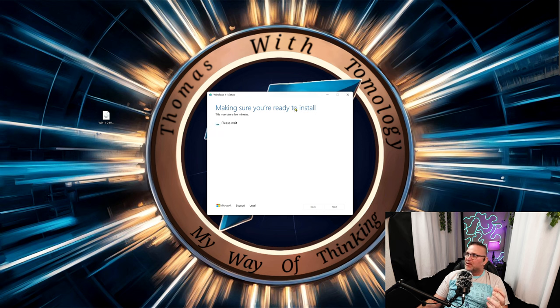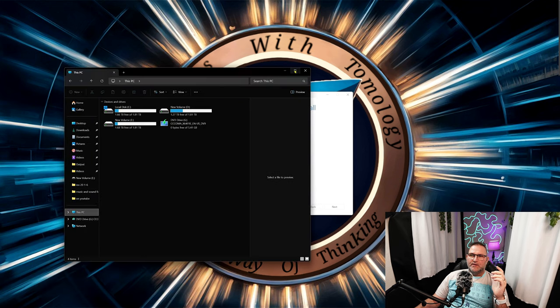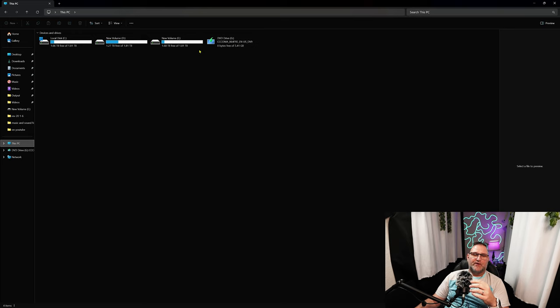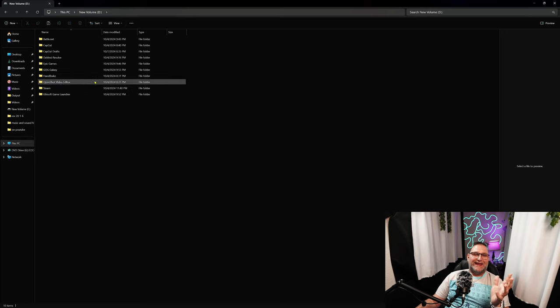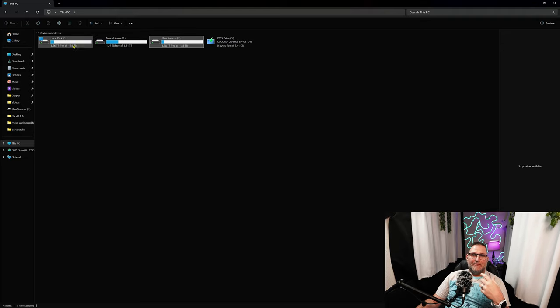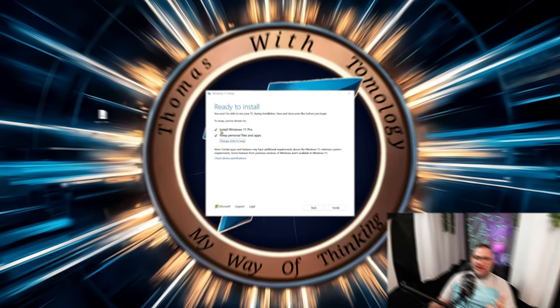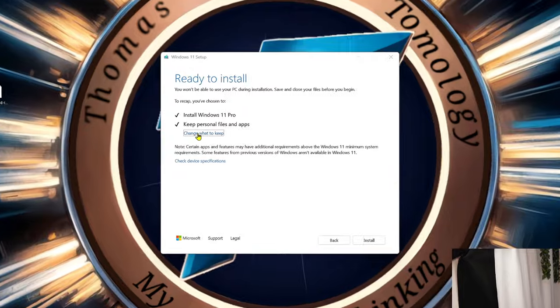Make sure you have everything backed up to a separate hard drive. For me, I have three hard drives in my PC: my main drive with video editing software, a second with more video editing files and all my games, and a spare drive with all my backups. I'll move all my videos and everything over to my E drive, then wipe everything out. This method takes a little extra time as it goes through and makes sure everything is right.